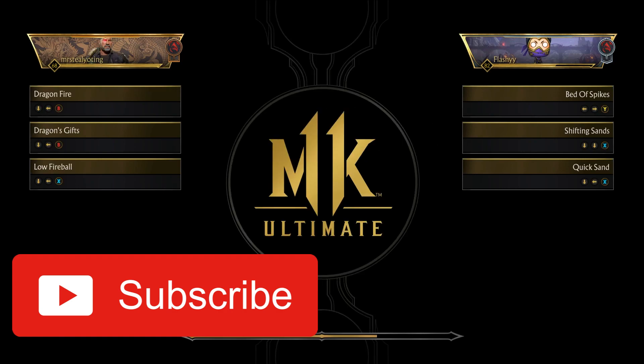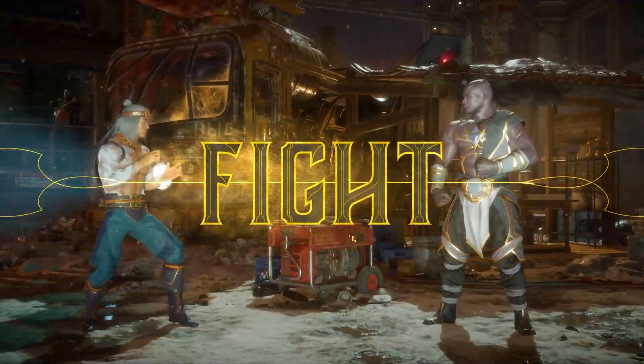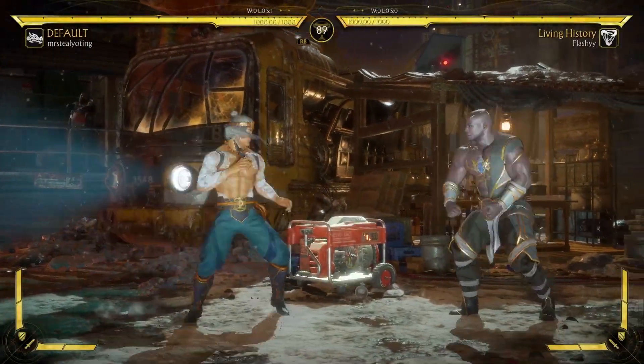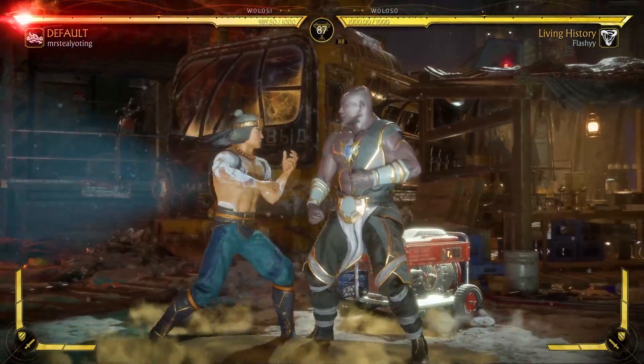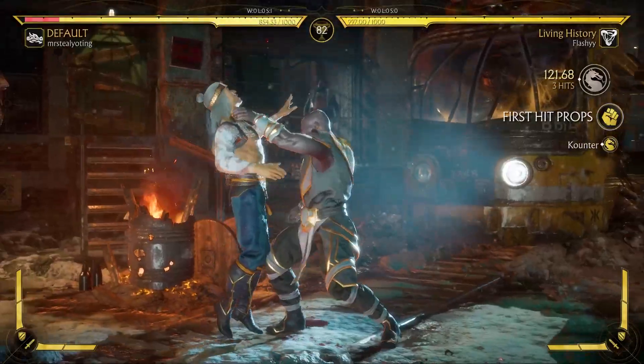Geras got picked, so we're rocking Bed of Spikes, Shifting Sands, and Quicksand. This is essentially Infinite Warden Geras - this has pretty much been my setup when I play this character. I take out the Gauntlet of Ages because I honestly never really use it and put in Shifting Sands because it's such an interesting move - it's so weird, I don't think anybody knows how to deal with it yet.